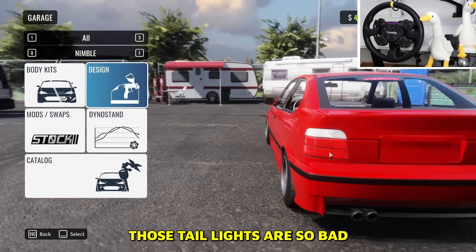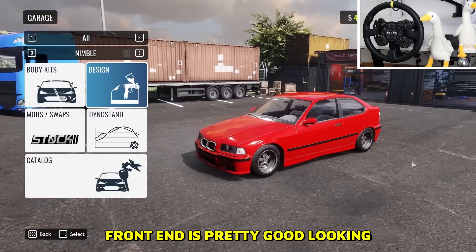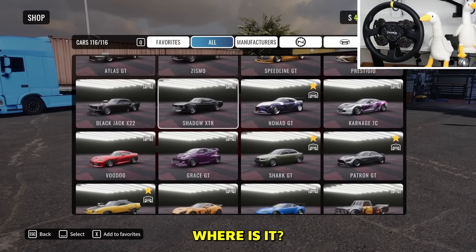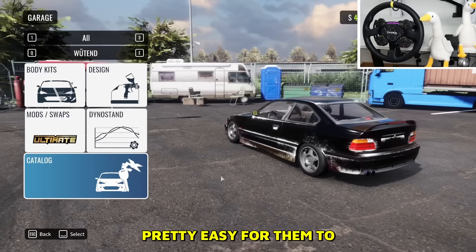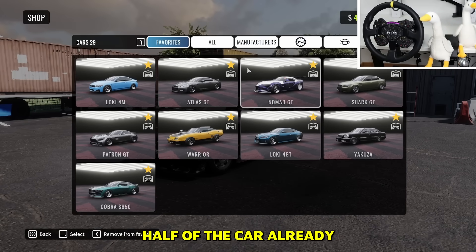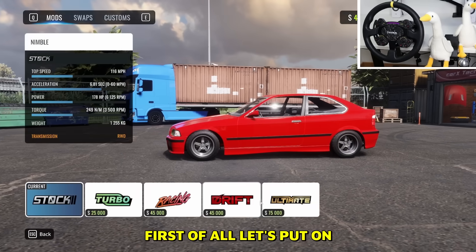First of all, those taillights are so bad — looks like a PNG. The rear end is kind of sad looking, but the front is pretty good looking. I think they ripped the front off from an existing car we already have in the game, so I guess it was pretty easy for them to bring in this new vehicle since half of the car already exists.